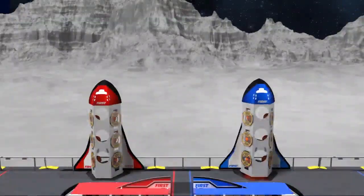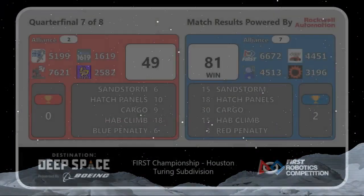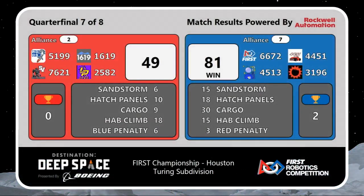Now your final score — Blue Alliance wins, 81-49. Put your hands together for the wonderful number two seed Alliance, captained by 51-99, the Robot Dolphins from outer space.